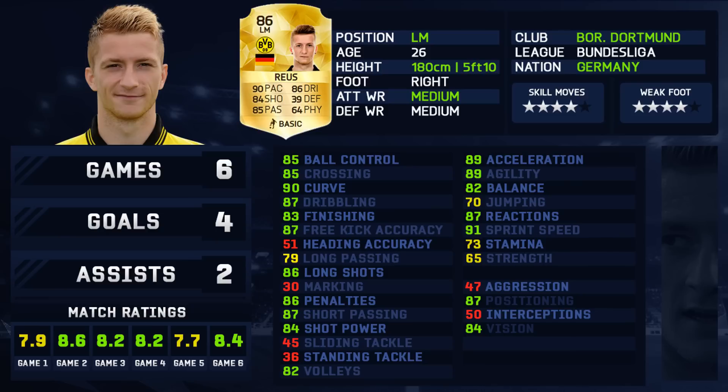Some of his standout stats: 90 curve, 87 dribbling, 85 ball control. His strength — he feels a lot stronger in-game. You just can't get the ball off him when he starts those dribble runs; he's hard to dispossess. His short passing is perfect too — great link-up player, awesome crosses, four-star skills, four-star weak foot, and he's right-footed so he can cut inside. What more do you want?